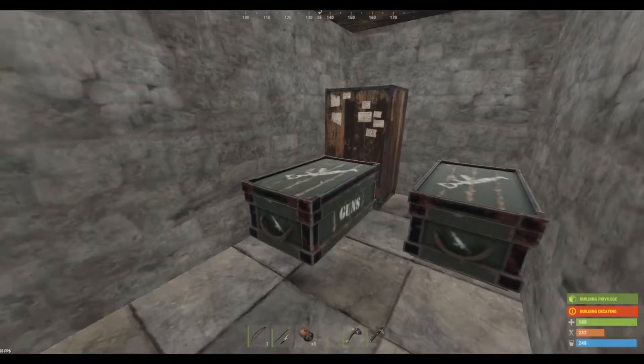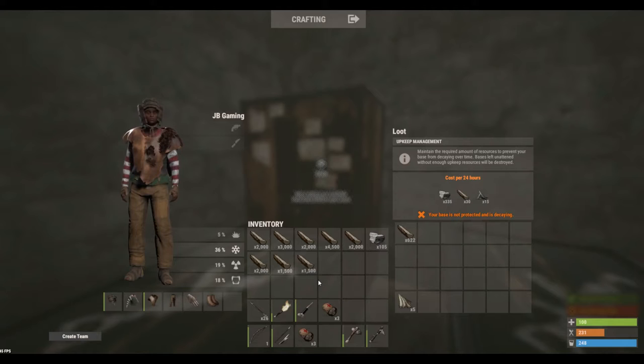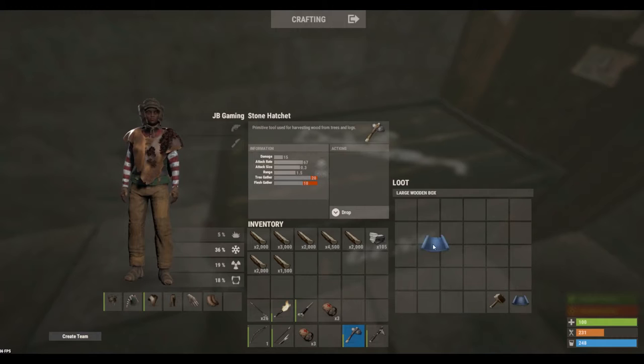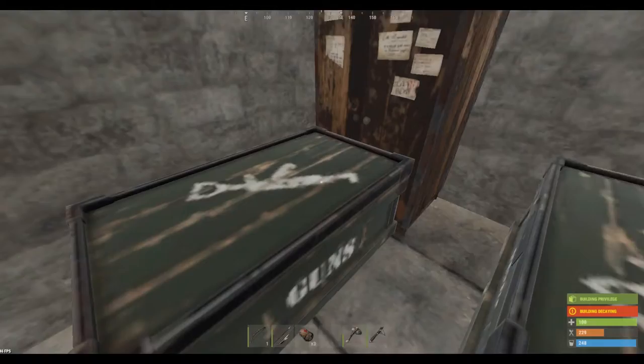You can take all this wood back to your base. Wood normally stacks in 1,000, so if you pull it over it'll only stack to 1,000 and leave the rest. The way to keep your stacks at 2,000, 4,500, 3,000, etc. is to take an item — like a building plan — set it where you want your wood to go, drop it on your wood, and it pulls the whole stack over. Just rinse and repeat — it saves inventory space in your boxes.